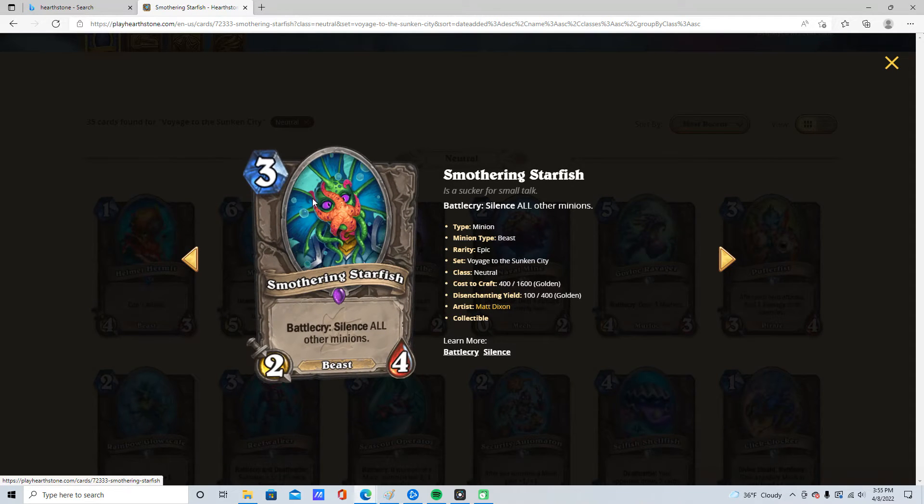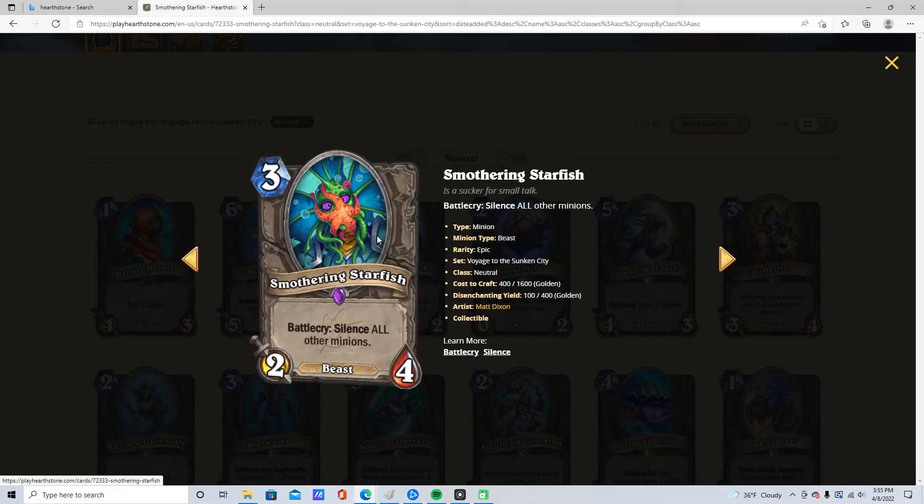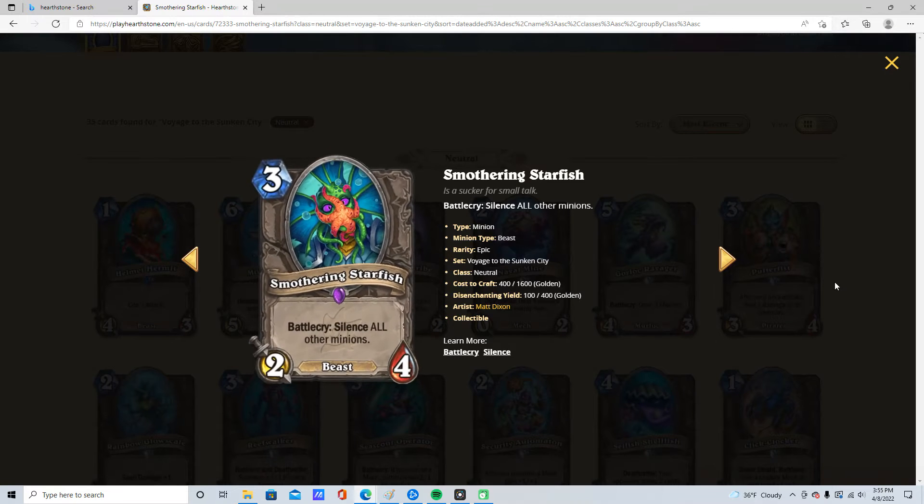3 mana, 2/4, Battlecry: silence all other minions. It's a beast. It's a very good Battlecry, but it's going to silence all your buffed minions, meaning it's not actually as insane as you think it is. I'll still give it 3 stars though, because this is Cain — this is better than Cain.